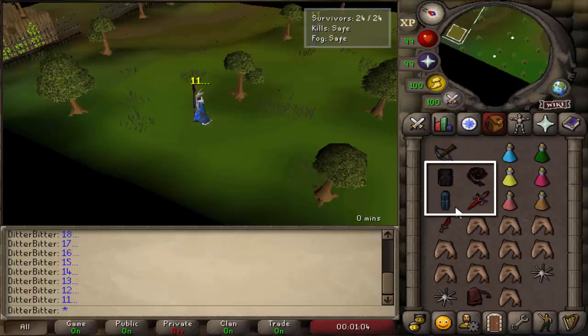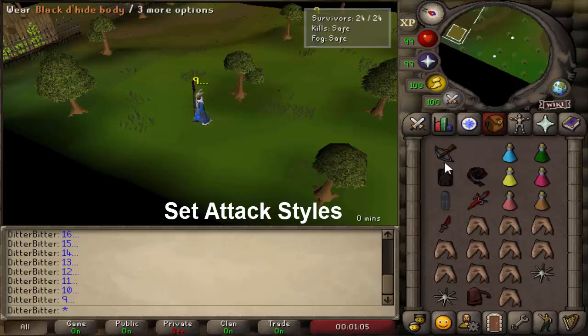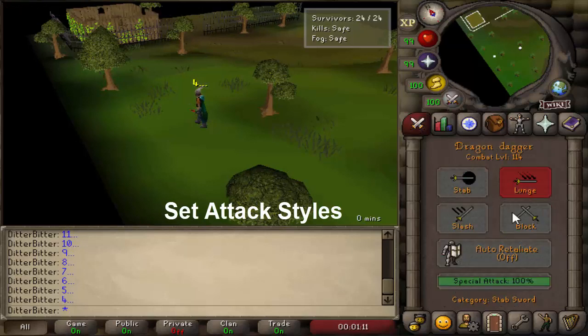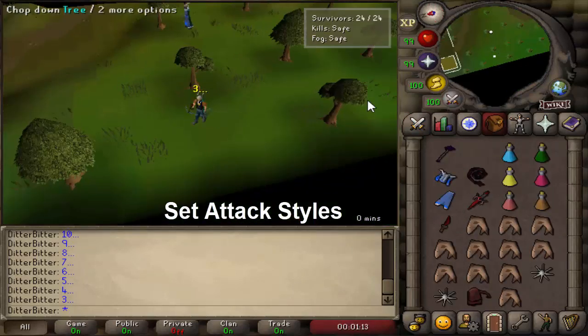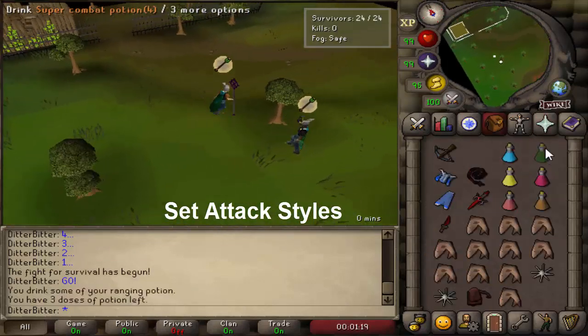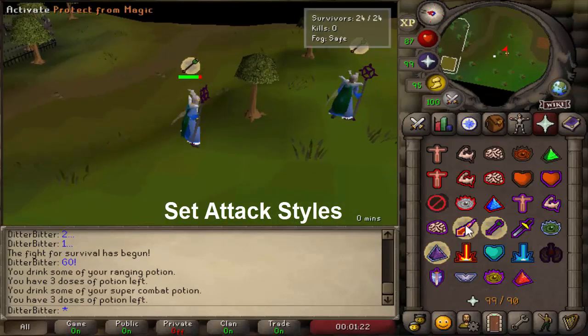I have the dragon dagger right under the rune plate legs and diagonal to the dragon defender, so when I go in for a spec I can do the tank switch and then the dragon dagger and defender switch as easily as possible. You can move the dragon dagger wherever feels more comfortable. During the grace period you also want to set your attack styles — change the rune crossbow from accurate to rapid, and change your whip and defender to aggressive style. Then you can finally start getting into the fights.